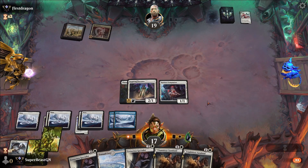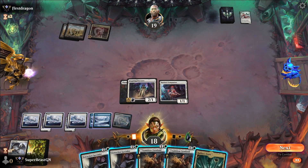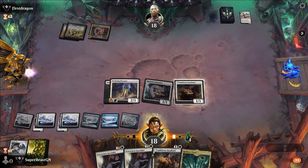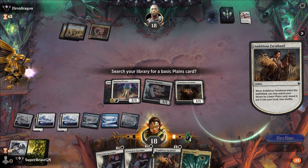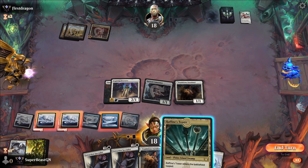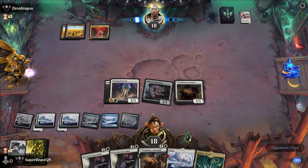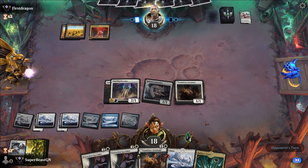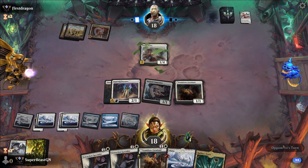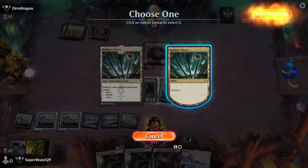Draw another card. We get one of these planeswalkers. We'll draw at the end of the opponent's next turn. I kind of want him to take my creatures with that Annex Entry — sure. Okay, that's weird — I guess he doesn't want me getting the value.